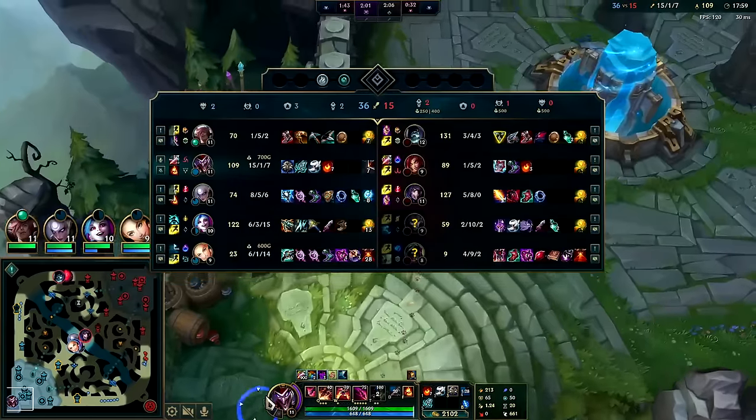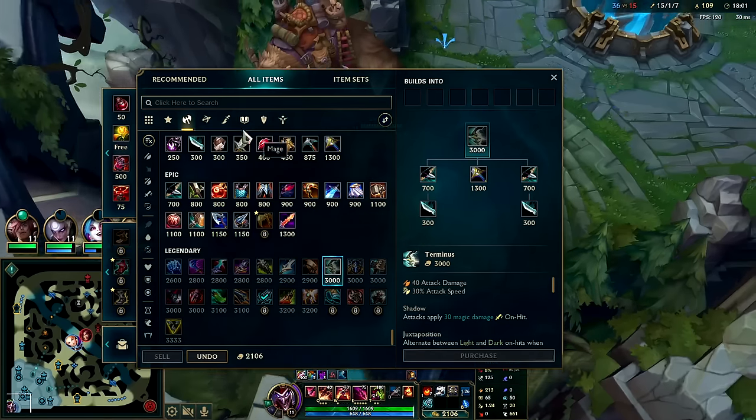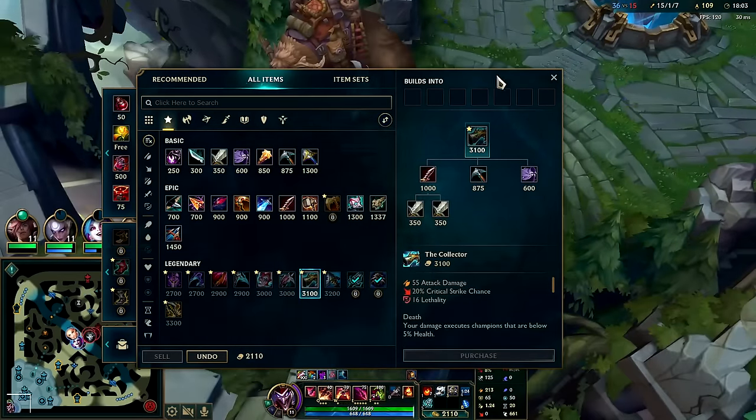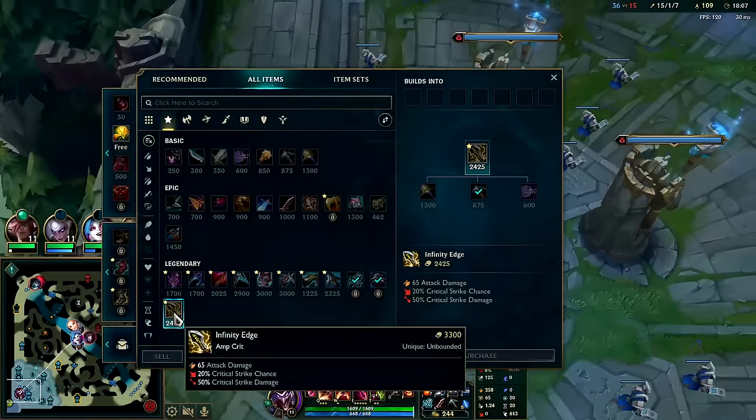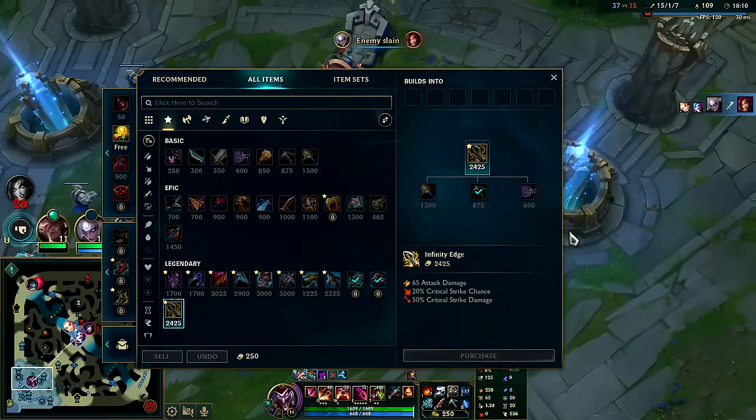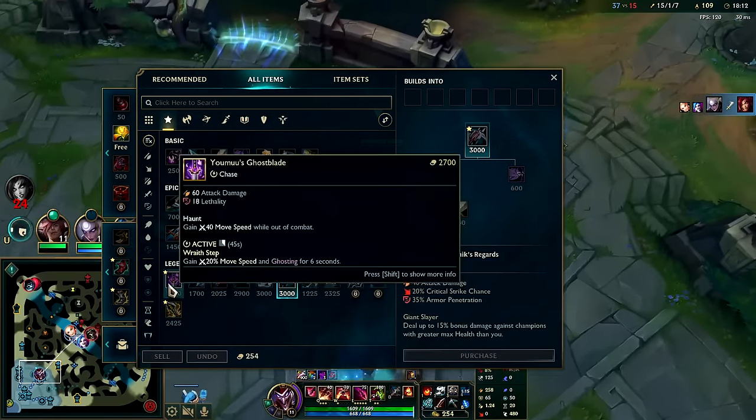I'll just go crit - crit is kind of nasty on Shaco. Collector into Infinity Edge is pretty big. If you needed percent base penetration you could go Lord Dominik's.